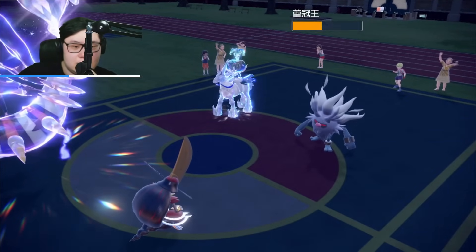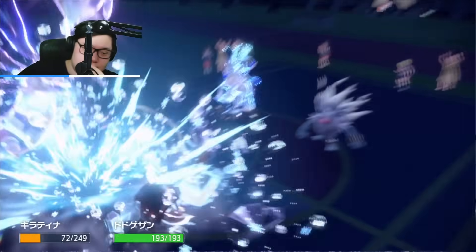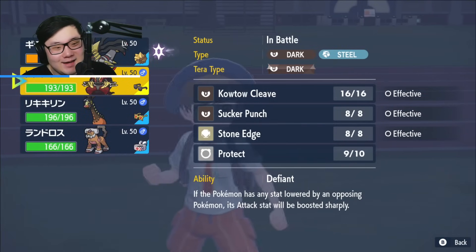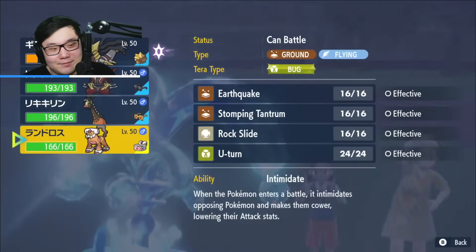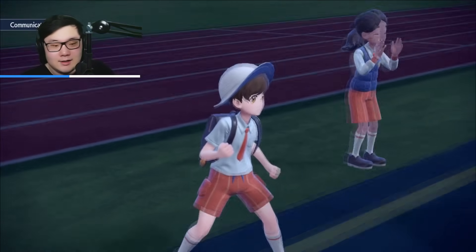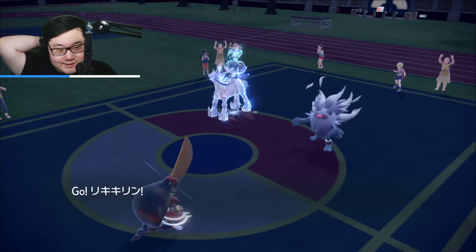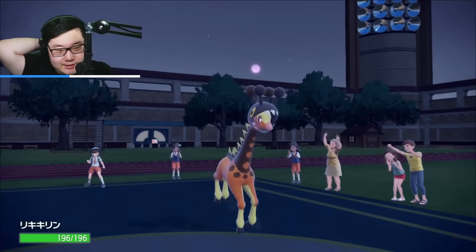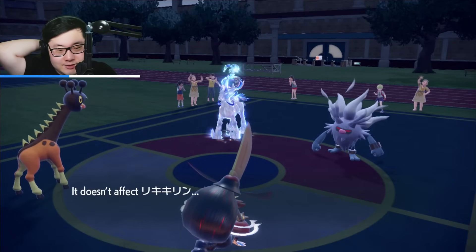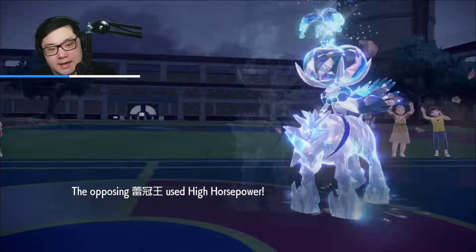The Glacial Lance is interesting here. Do I think Black Glass Kowtow Cleave KOs? It might. I like the idea of getting Farigraf in and going for Kowtow into the Calyrex Ice, because if it does KO, I have Farigraf with Choice Specs able to threaten so much damage alongside two Pokemon that don't care about Shadow Claw. Shadow Claw confirms it's Choice Locked, so Kowtow.